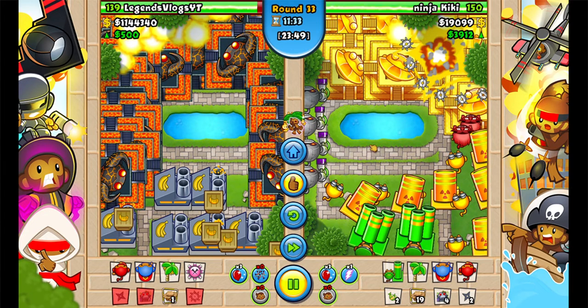So basically what happened is, at round 39, I got sent five ZOMGs — zomigods — before round 43, which is when you normally get your first one.